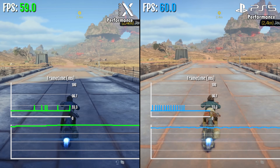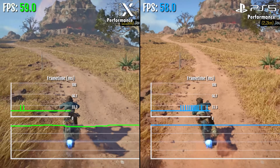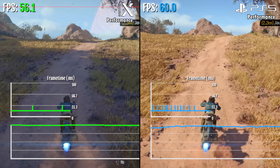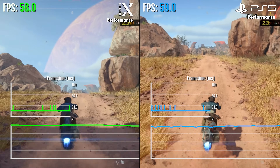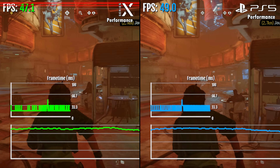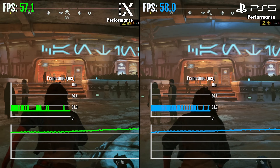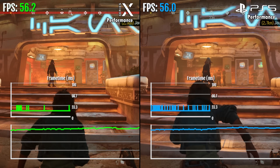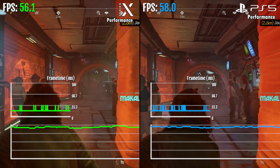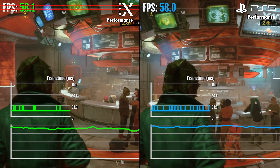Performance mode, exclusive to Series X and PS5, targets 60 FPS but never holds that 60 on either console. Both get drops into the mid to low 50s, and the cities are again where the worst performance happens, with drops into the mid 40s on both consoles. This game is clearly suffering from performance issues much like Jedi Survivor — it's still not as bad as Jedi Survivor was at launch, but performance mode dropping to the low to mid 40s is nothing to be proud of.